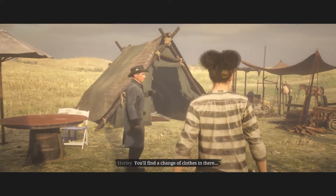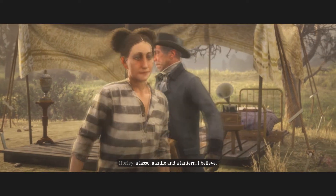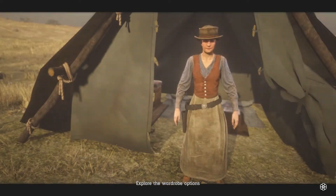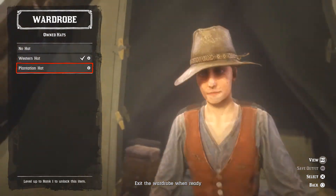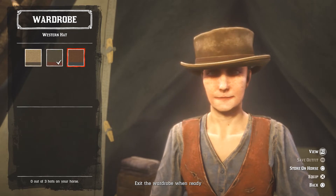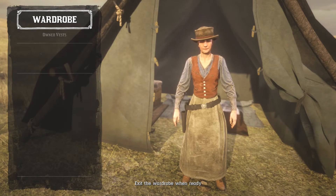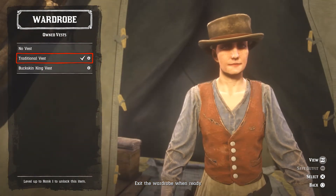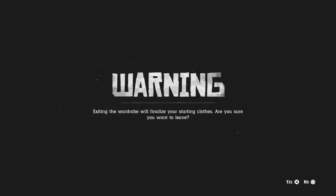Alright, so this is how we change our look. 'You'll find a change of clothes in there, alongside a few other items - a lasso, a knife, and a lantern.' I'm gonna go with a hat because currently the hair choice on this character is not very good. I'm guessing there's a lot more stuff you can get shirt and outfit wise. Let's finalize the stone clothes.